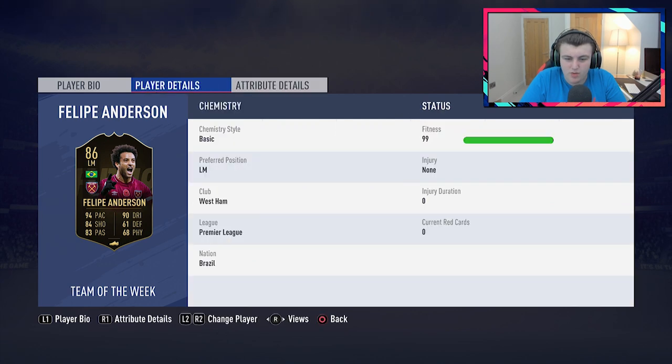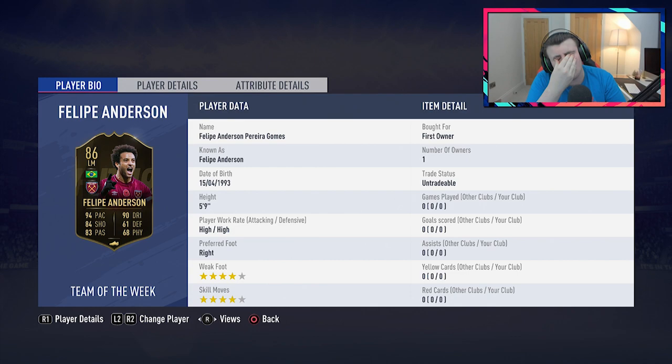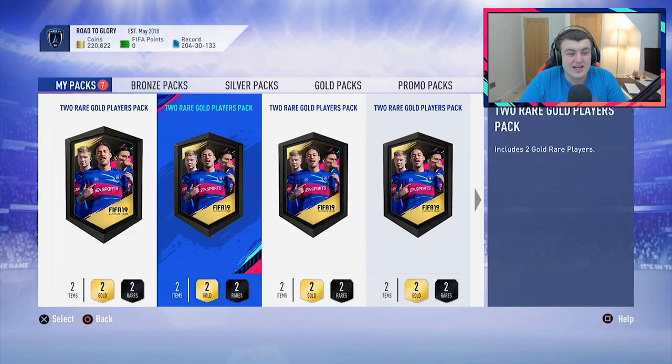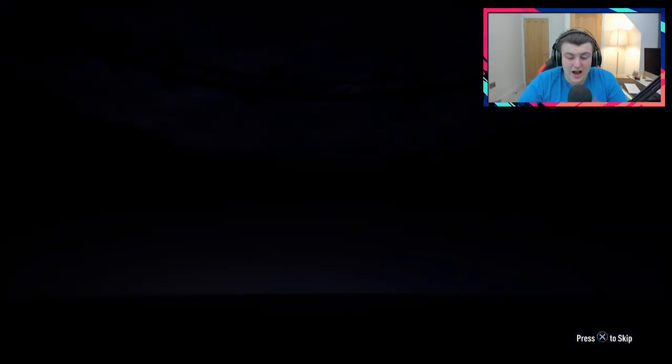I'm trying not to swear — that's incredible. I think it was either Nepenthes or Nick28T, I can't remember who it was, I think they got him in their red player pick and I was so jealous. I'm very happy now. We've actually got him tradeable, but that's sick — that is incredible. He's going to be such a great super sub for my team. Three packs in and we get a walkout. Very, very happy with that.